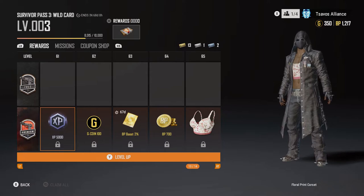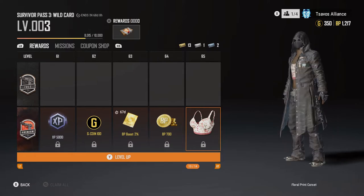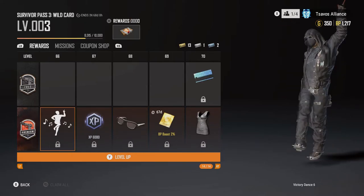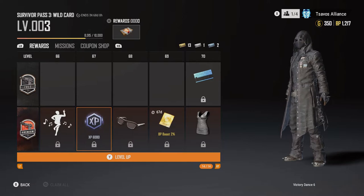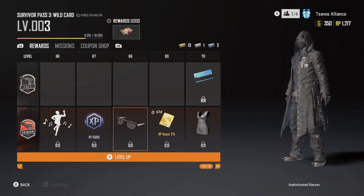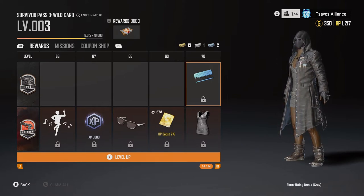Level 61 XP 5000. Level 62 G-coin 100. Level 63 BP boost 2%. Level 64 BP 700. Level 65 clothing for a female. Level 66 emote with music. Level 67 XP 6000. Level 68 tinted sunglasses — I can barely see through my mask. Level 69 BP boost 2%. Level 70 another clothing item for a female avatar. On the free pass you get a blue coupon. And that's all right there.